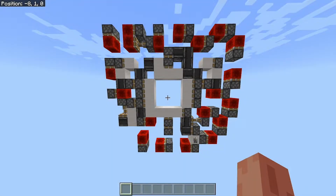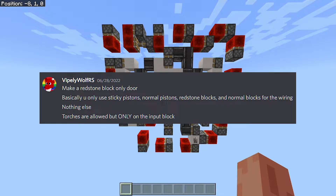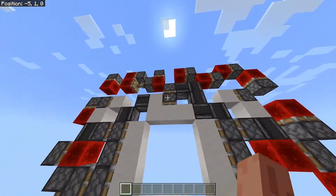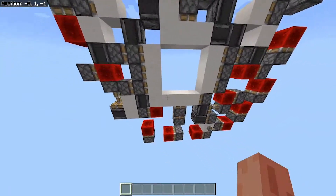So I was challenged to build a 3x3 piston door that only uses sticky pistons, regular pistons, redstone blocks, and regular blocks. Now I know what you're thinking — there's more than just those things in there, and you'd be right. These are indeed observers, and I did indeed use them.